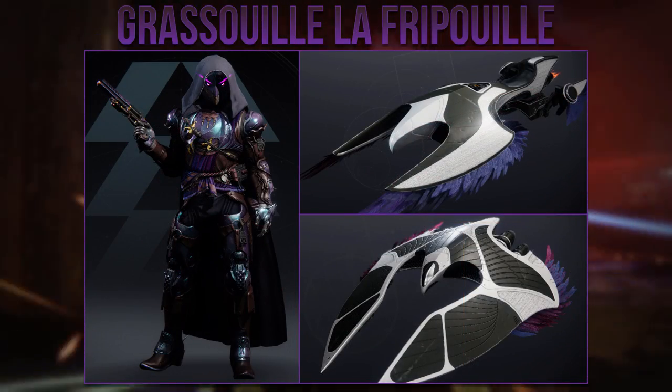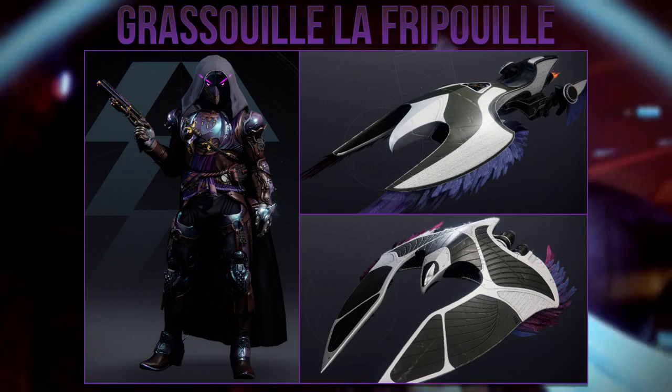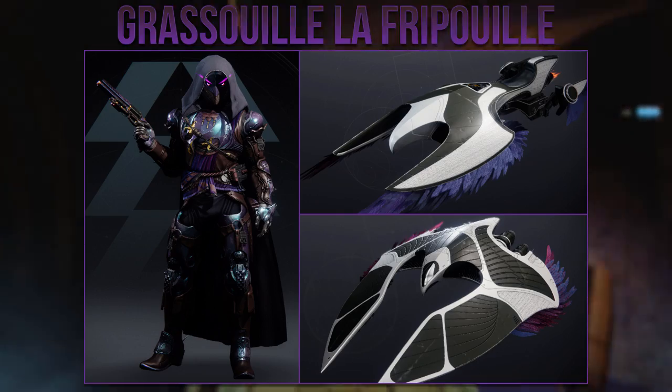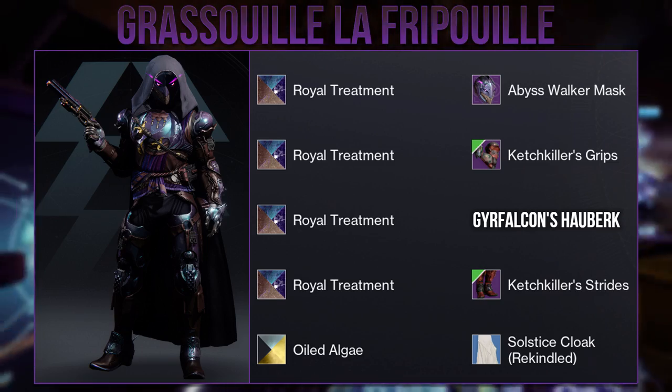Moving on we have another Gaia Falcon set from Grisui. The helmet they used always reminds me of the Celestial Nighthawk exotic, mainly because it has a bit of a beak design on the helm, and given the ship and sparrow they used it fits really well. Overall a very good look and you can see the Catch Killer pieces work really well with the Gaia Falcon.